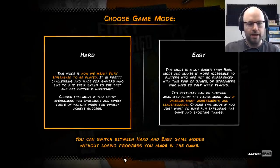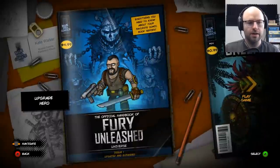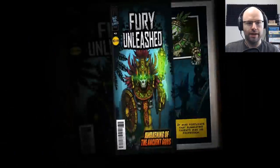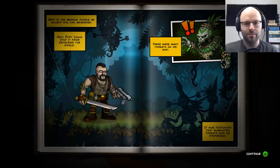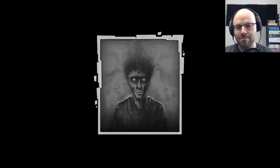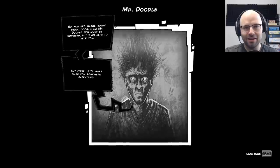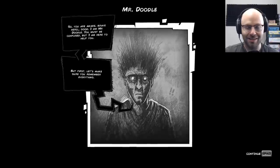Choose game mode — put me on the hard game mode, please. And I am using a controller here. I don't know if that's the ideal, but sure. We'll play Fury Unleashed. Deep in the Amazon jungle, an ancient evil has awakened. Only Fury could stop it from devouring the world. There were many threats on his way. It was fortunate that eliminating threats was his profession.